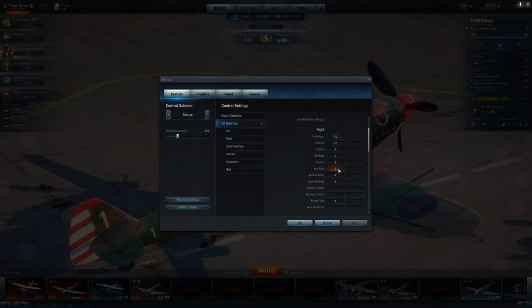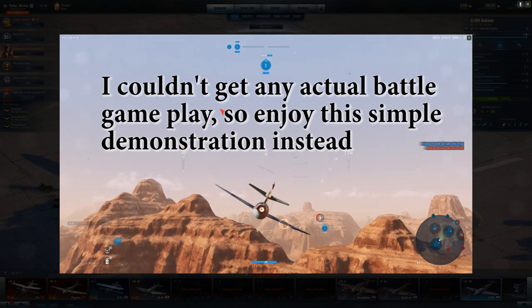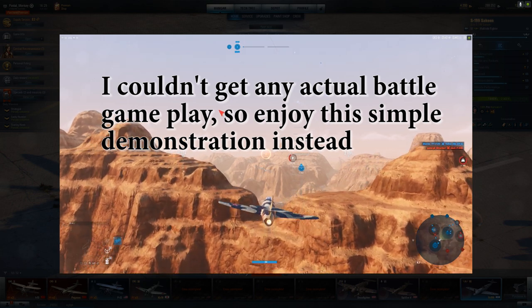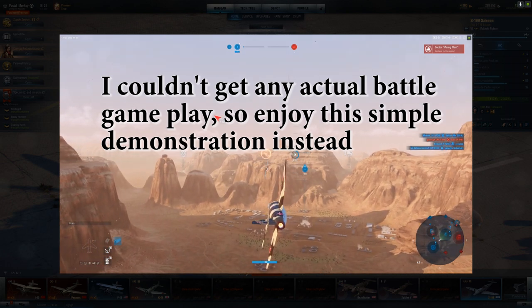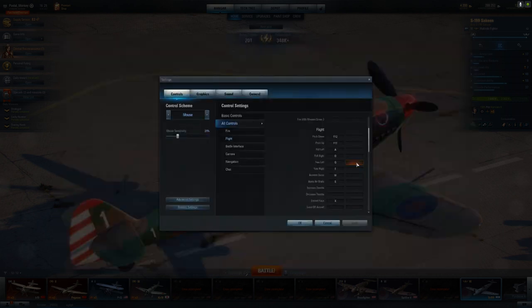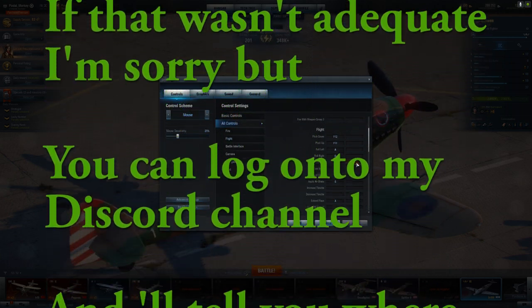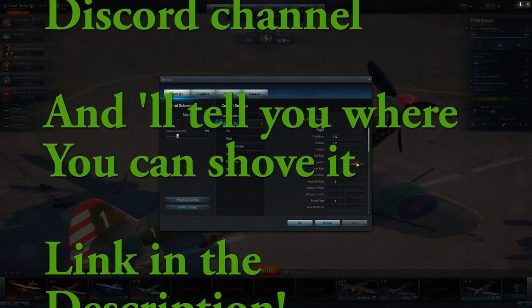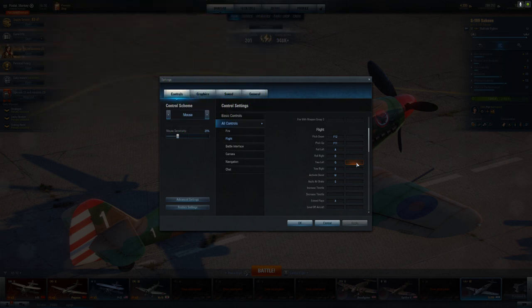I've added yaw left and yaw right to my Q and E keys. That allows me to turn even tighter sometimes when dogfighting. This doesn't work equally for all planes - the more turny a plane you have, the better it is, and there are different yaw rates for different aircraft. You definitely want to look at that and see if it's relevant for the plane you're flying. It's typically best for light fighters, but I've also used it in heavy fighters to live just a little bit longer.